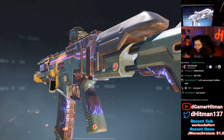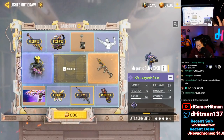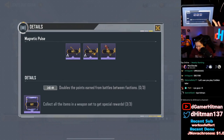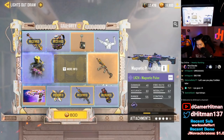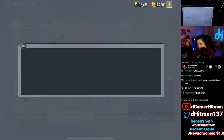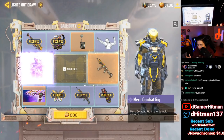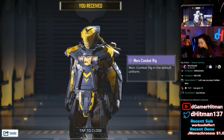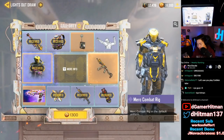Since we have the LK and the entire set, we can get the set bonuses. You also get double points as long as you have it equipped — that's great. I'm going to do one more pull since I have exactly 16,000 points. We got the character skin! I'm pretty happy about that.